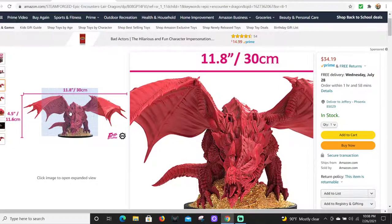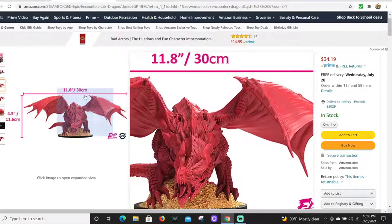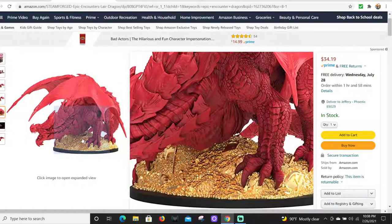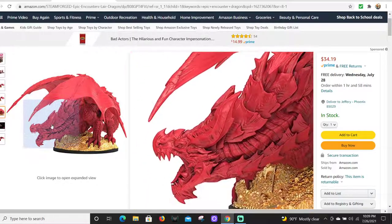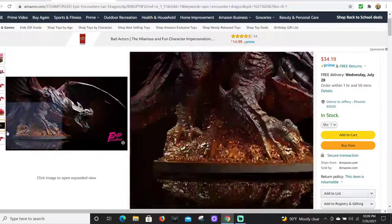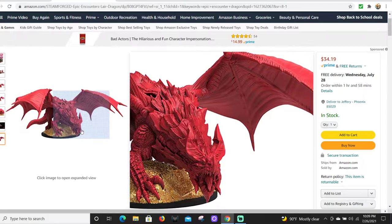It has almost a 12-inch wingspan, standing about four and a half inches tall - though his body is probably like eight or nine inches. He's a big chunky dragon. It's very easy to ramp up the base, put a bunch of cork below, and make him look way taller. He's a really good looking dragon with great sculpt and lots of detail - he's gonna take paint very well and most people are gonna be very happy with him at $35.